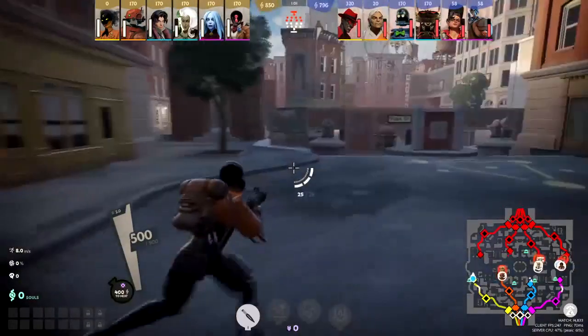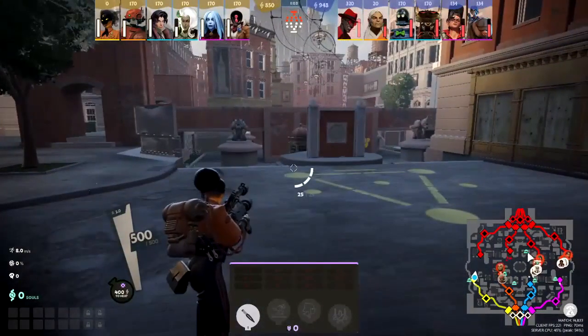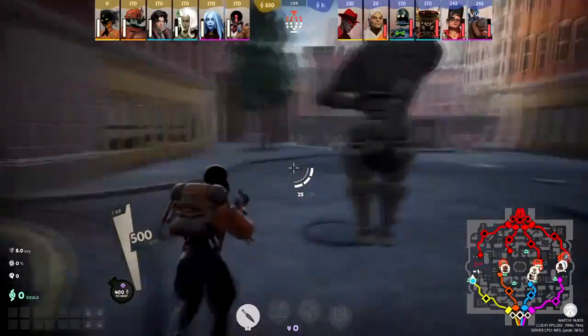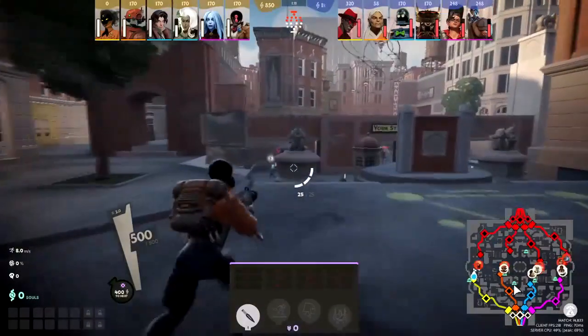Quick tip: any of the green icons on the map are shops. You can only use these side shops if your tower is alive. So if you need a shop besides base, look for the green things.